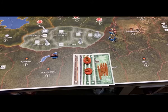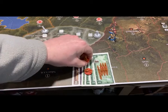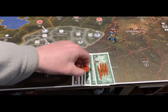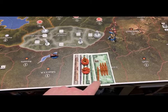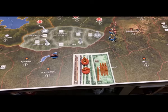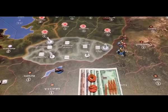Welcome to Japan Turn 6. Japan has 74 IPCs to spend: six infantry for 18, four artillery for 16, a minor factory for 15, and naval units — a destroyer for 7 and three transports at 6 each for 18 total. They get a discount on naval units.